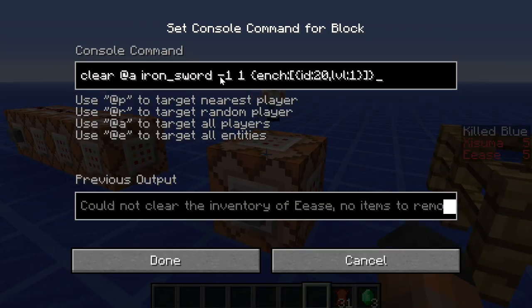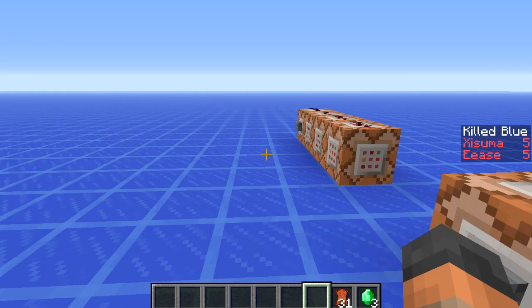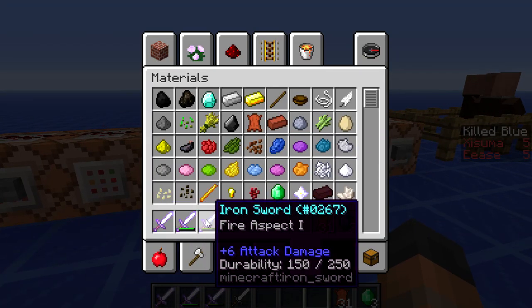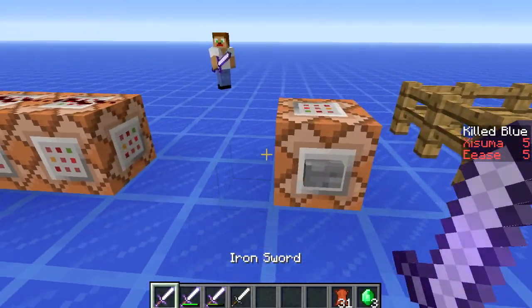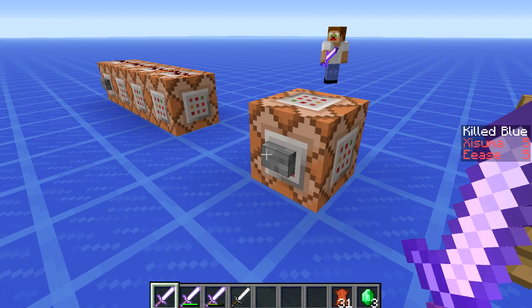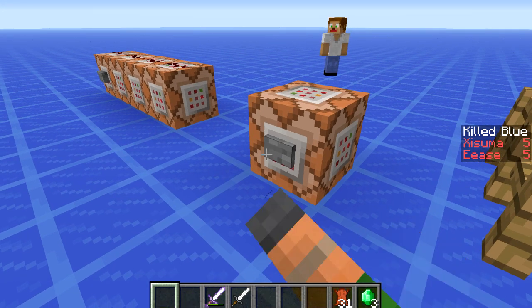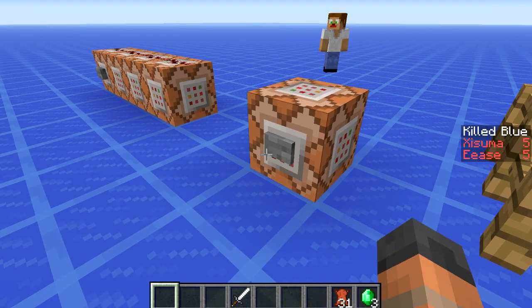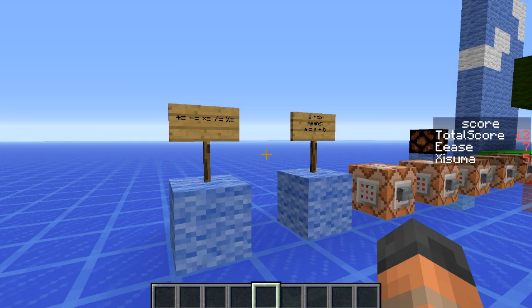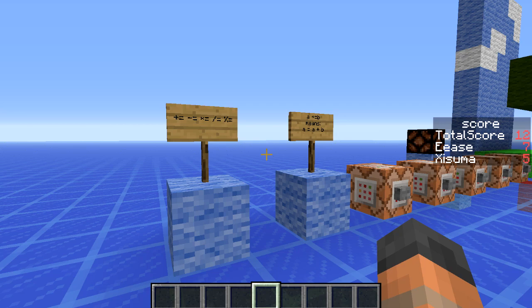When you use a damage value of minus one it means you can target items that have the same enchantments or whatever NBT data is on that item. If we give ourselves a bunch of iron swords you can see these ones all have fire aspect and they have different damage values. When we clear our inventory of that item with that enchantment, that's the only one it's going to remove — it removed the first sword, the second, the third, but it's not going to remove the one without the enchantment.